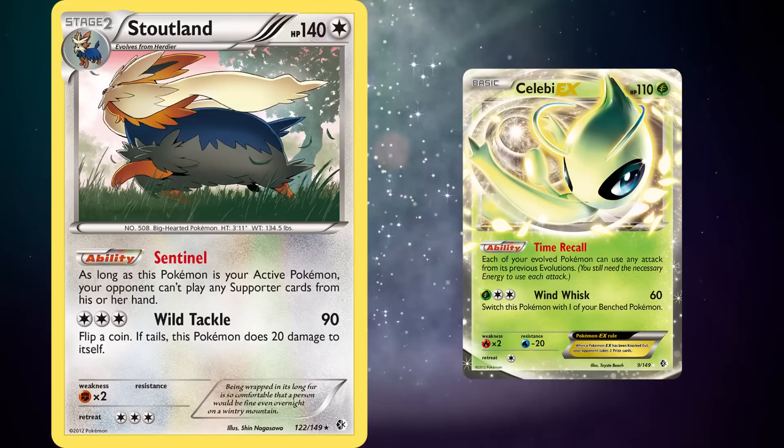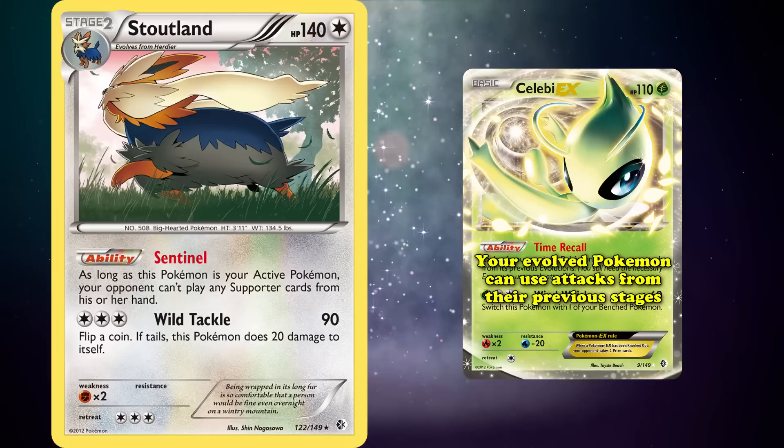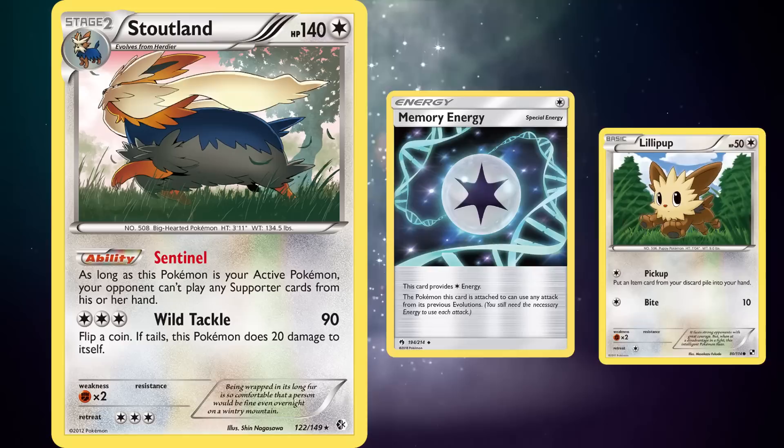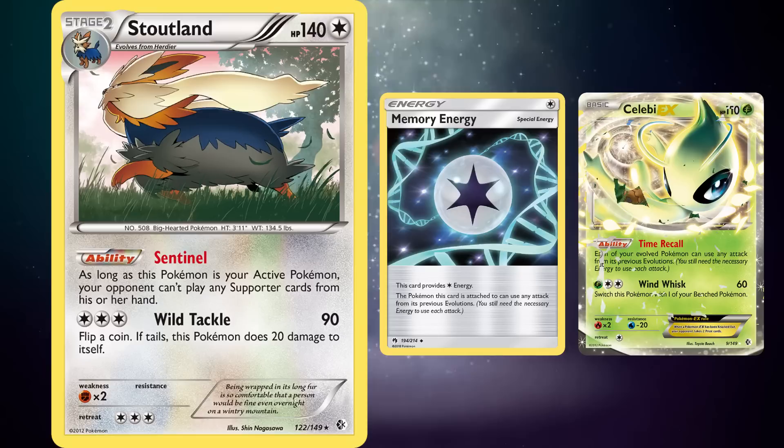At first, Celebi EX from Black and White Boundaries Cross would fill that requirement due to its Time Recall ability that allowed any of your Evolution Pokemon to use attacks from their previous stages, but it became even easier when Memory Energy was released in Sun and Moon Lost Thunder. This card provided 1 colorless energy — the exact requirement for Lillipup's attack — and allowed you to use attacks from previous stages just like Celebi EX, making it much easier to pull off without needing to bench additional Pokemon.